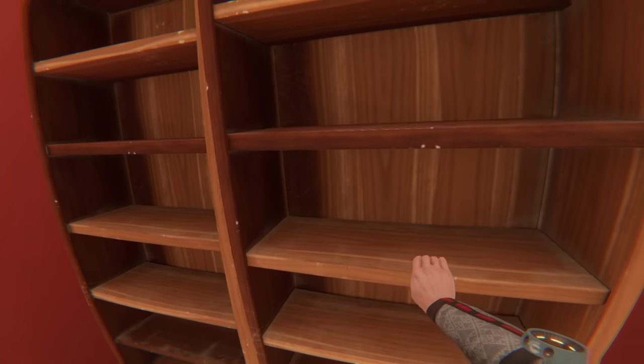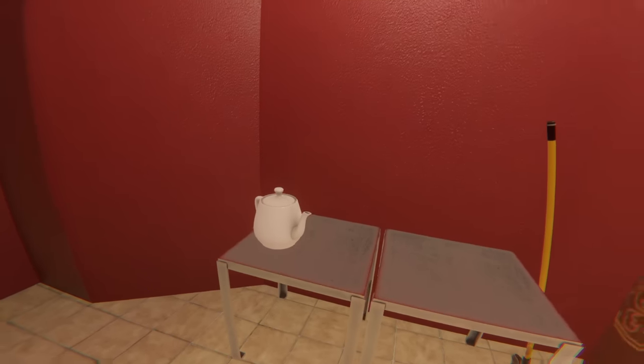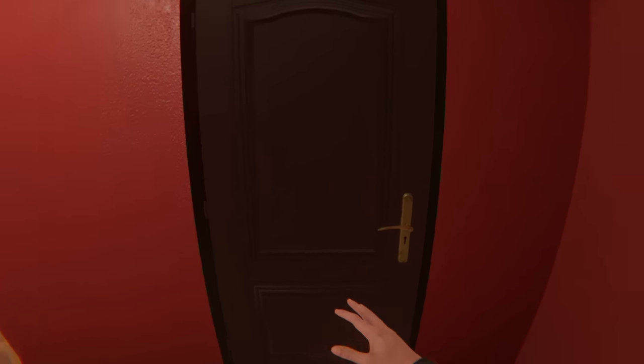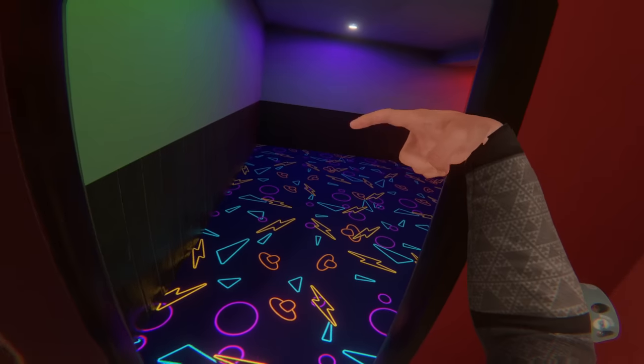We got some other bookshelves we can go and knock over. Is there any other vents? Doesn't look like it. But we got a teapot — can I grab you? Ugh! There we go. Sorry, I need to get that destruction out of me. Whoa! We got a party room!